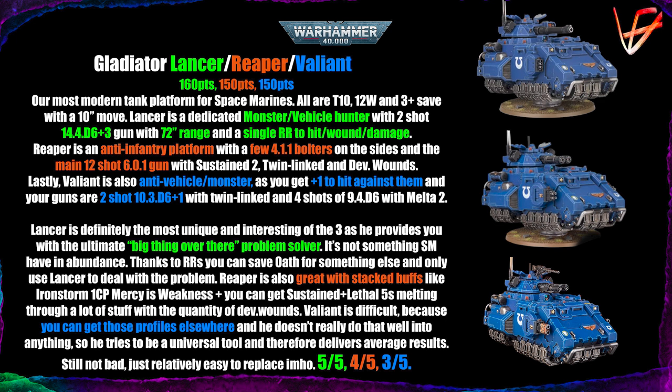The Reaper is the anti-infantry platform. Its rule is Sustained Hits 2 for the main gun — a 12-shot, Strength 6, AP-0, damage 1 gatling cannon with Sustained Hits and twin-linked with Devastating Wounds. The idea is you get a lot of shots, hit with most of them, roll sixes for extra hits, then roll all those dice fishing for sixes to trigger Devastating Wounds.